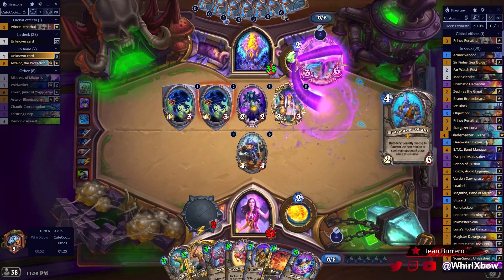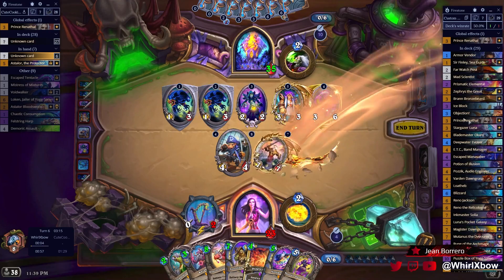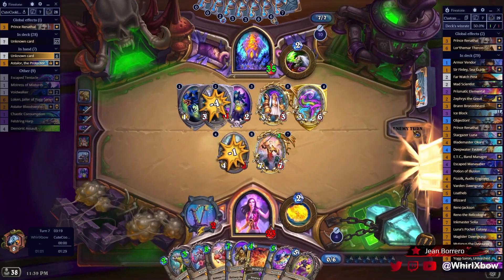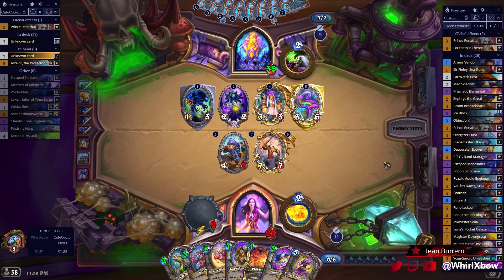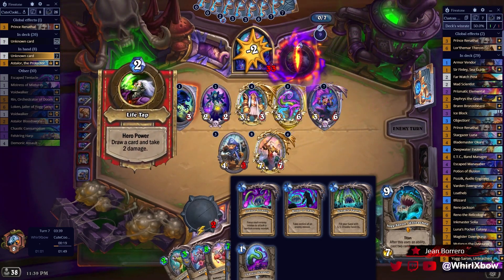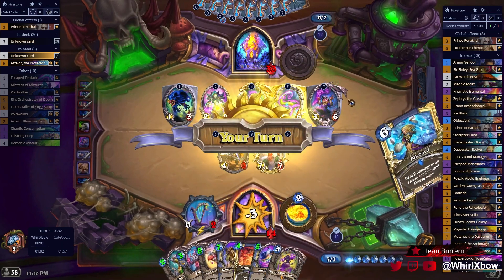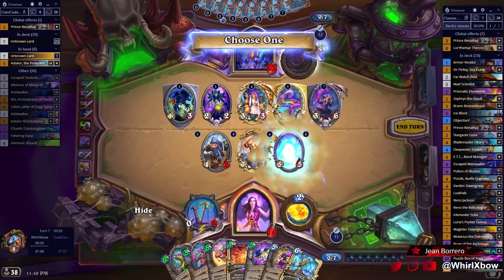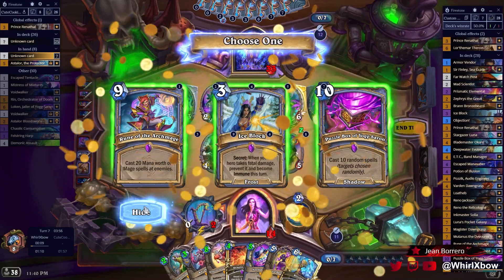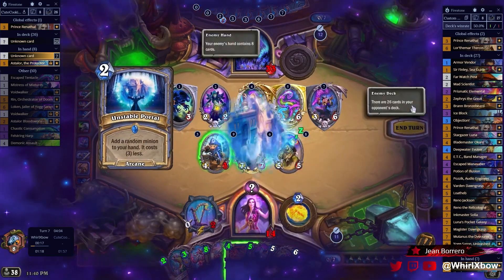One less spell in my deck — no Puzzle Box. Oh, I hit Ice Block? I'm okay with that. Did I hit two of those? Explosive, Manabind, Ice Block. So I hit two of those? God, these spells were awful. The spells I hit were abysmal — I hit a whole bunch of secrets, I hit four-mana secrets. I legitimately just hit a four-mana seeker. Maybe he plays something and I get to eat it for free — that'd be pretty dope.